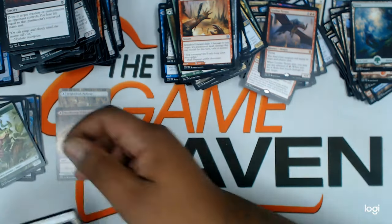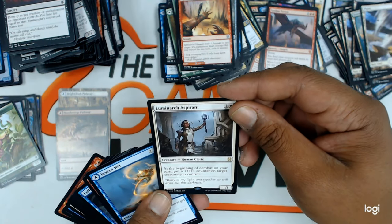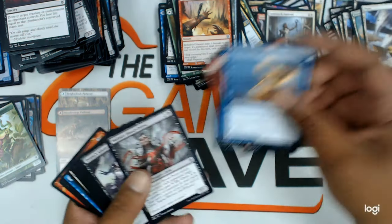Insect token. Full art basic plains. And a Lulumage Aspirant — I need to work on my pronunciations. That's a good rare. Uncommons.